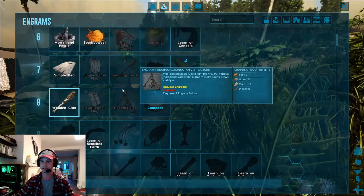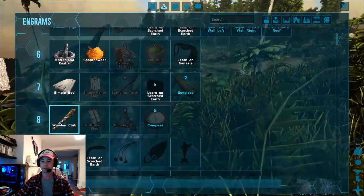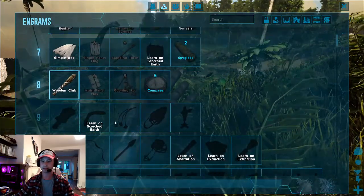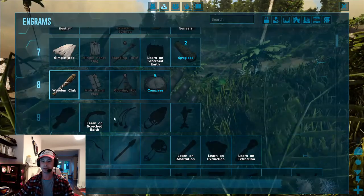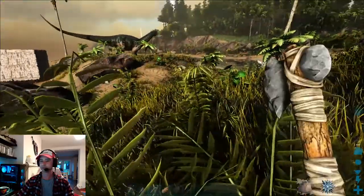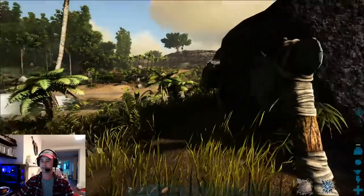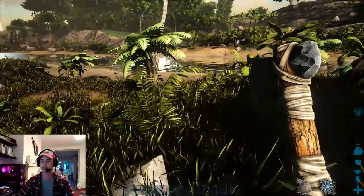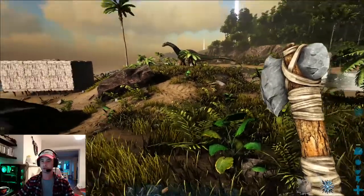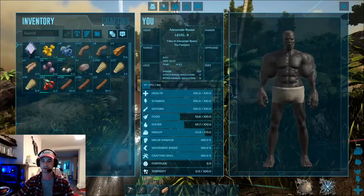I want to get narcotics soon, but I've noticed on the next level I'm going to get this item — a Bola. That is very, very useful in your game. It's an item that, once you build it, you can throw at your dinosaur, tying up its legs and enabling it not to move. But be warned, this only works on the smaller dinosaurs like the Dilophosaur — it would not work on a Brontosaur, nor would it work on a Triceratops as that's a medium sized dinosaur.